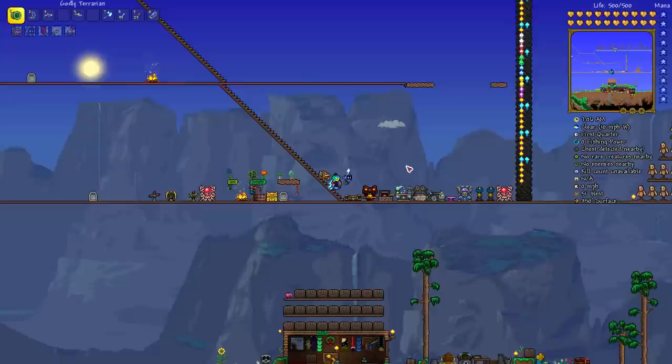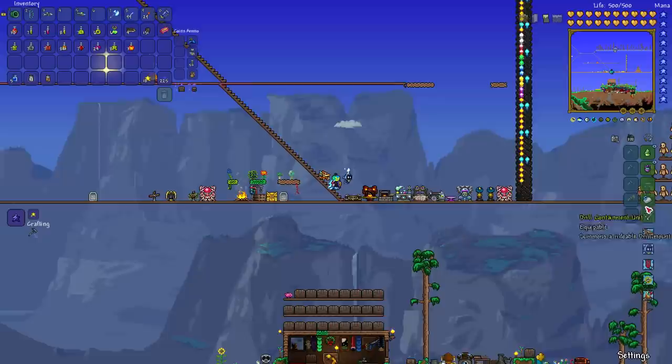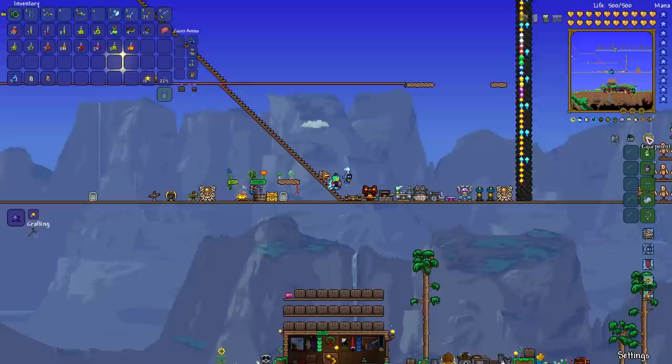I am covering all platforms including PC, mobile, console, pre-1.3 platforms and post-1.3 platforms. The thing about the pre-1.3 platforms is that they do not have the separate equipment and pet slots, so you cannot dye pets and certain equipment. The 1.3 update is currently on PC, Xbox One, and PS4, and will be coming to mobile and some other versions like the Nintendo Switch.